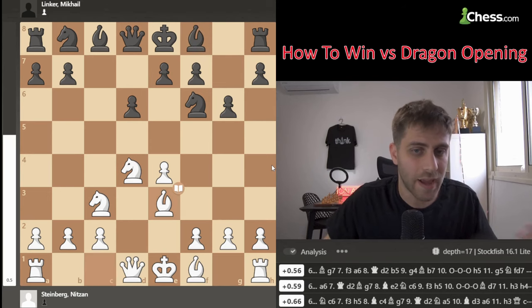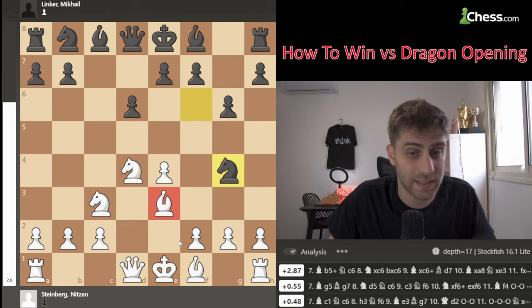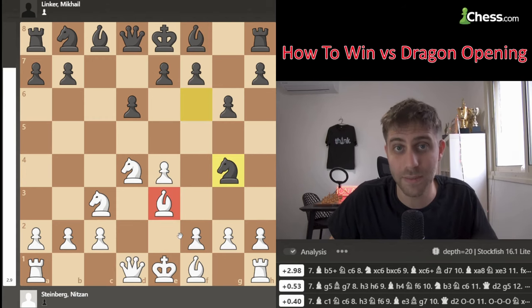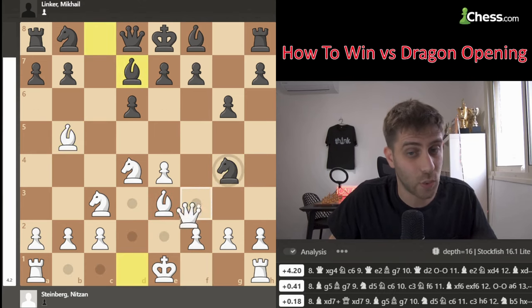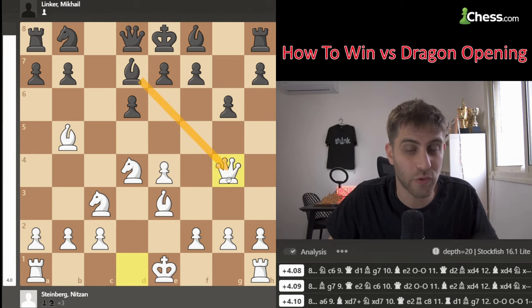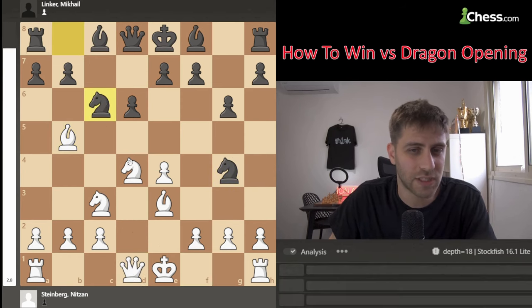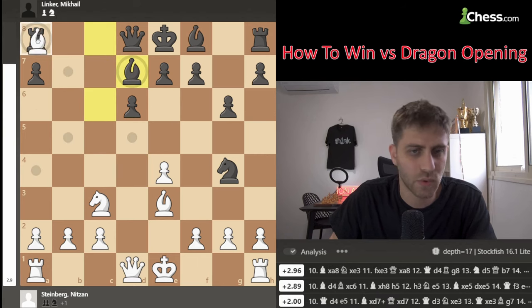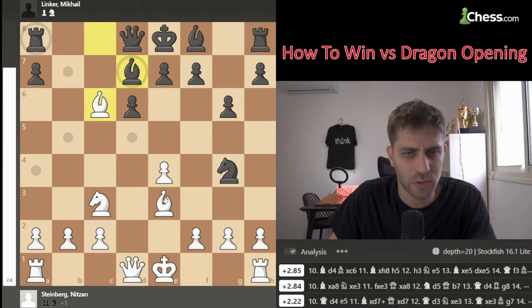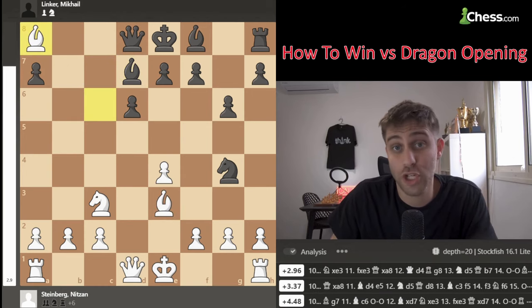After Bg7, you might ask yourself why not play Ng4 to attack the bishop - but this is a very big mistake. Bb5 check, and that's it. After Bd7, just Qxg4 winning a full piece, because Bxg4 is not allowed due to the pin. After Ne7 it's exactly the same, and after Nc6 just Nxc6, taking the rook - totally winning.